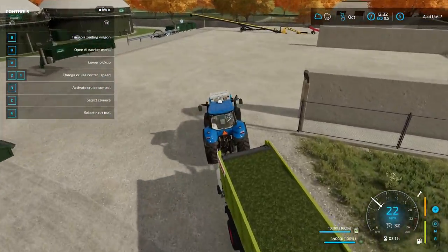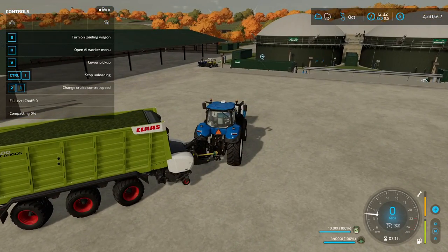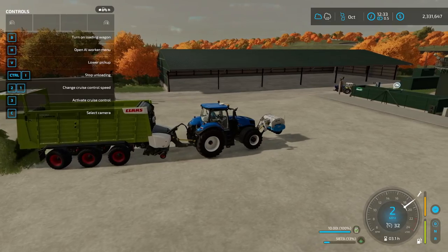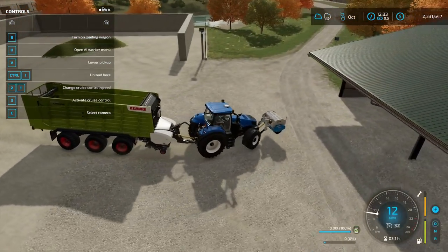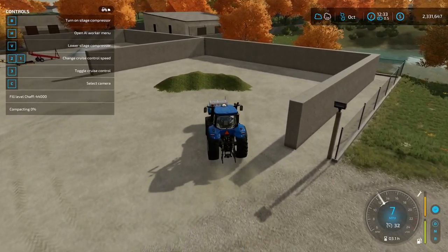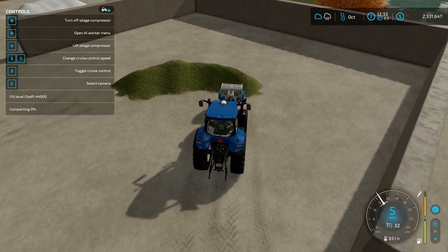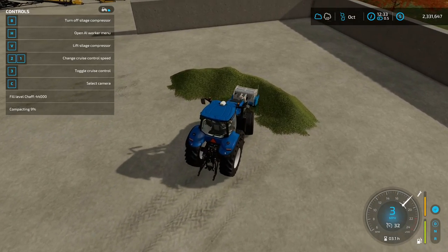Now at the bunker — you can buy your own or buy the biogas plant — you just fill it up with however much you want. I'll hit Ctrl+I to unload and you'll see the fill level for chaff start going up. I recommend driving around a bit so it doesn't pile up in one spot, because that makes compacting more difficult. You can take as many trips as you want to fill it up, and then you just drive over it until it's compacted. Optionally, you can buy a leveler or silo compactor to help the compaction number go up faster.